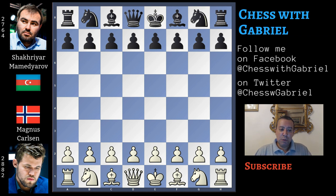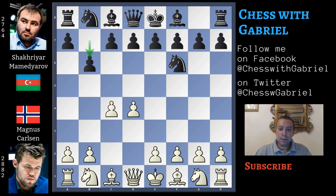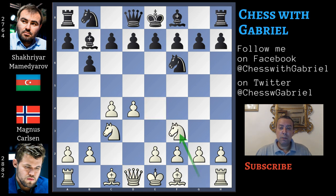Carlsen opens with d4 and Mamedyarov answers with knight to f6, c4, b6 - this is a sort of accelerated Queen's Indian. Knight to c3 and bishop to b7, controlling with the knight the important e4 square. So that's why queen to c2 is the most played move. Magnus Carlsen instead continues with knight to f3, the second most played move.